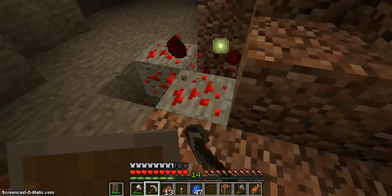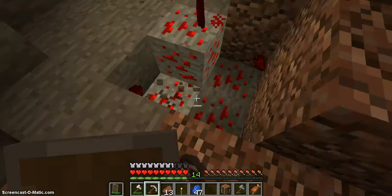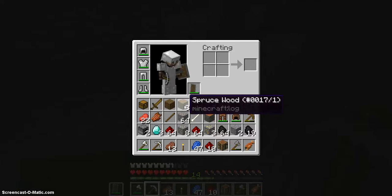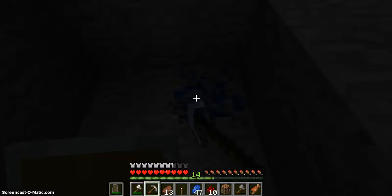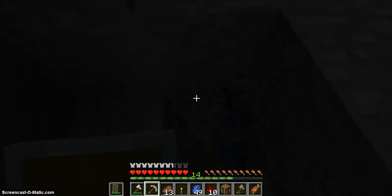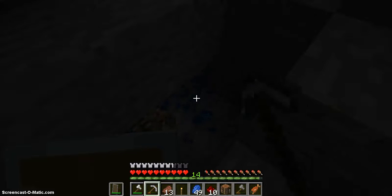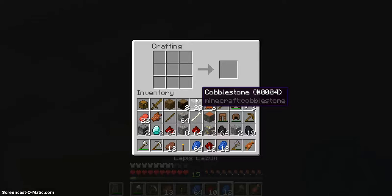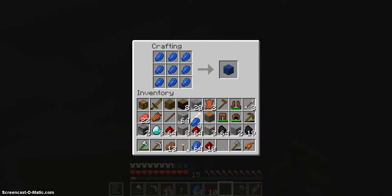If you're wondering why I did that — I have some light while I mine. More lapis — sweet, I'll take it. One, two, three, four, five. It's time to pull out the old-fashioned crafting table. Make some lapis blocks. We're also going to need to make some redstone blocks.